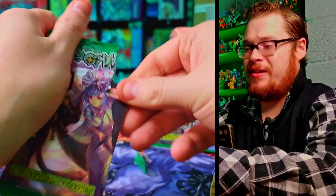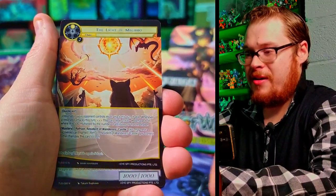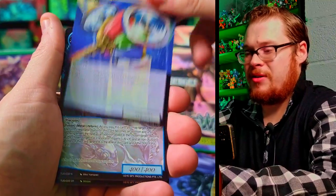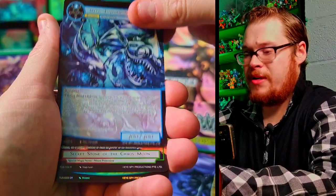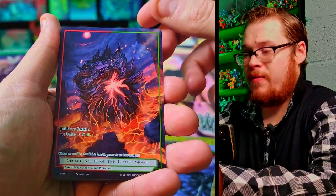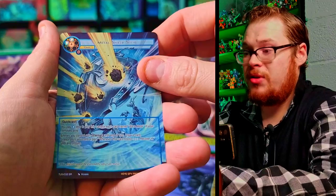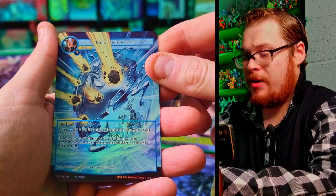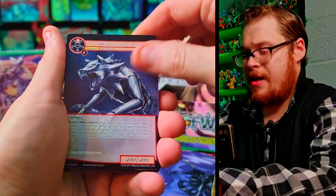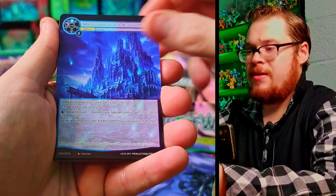Moving faster now — we got No Bite again, Rusty Claw, Light of Megiddo, Gears — seeing plenty of doubles. Secret Stone of the Chaos Moon as our rare — very sweet looking. And then Metal Shield Solid as a super rare full art — I haven't seen this one yet, cool!